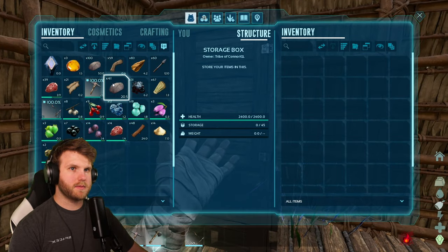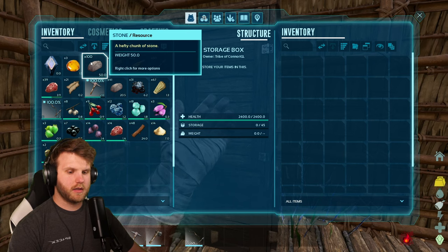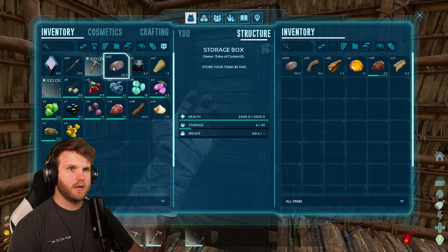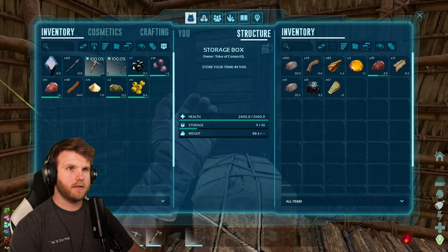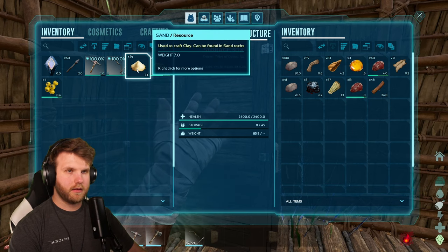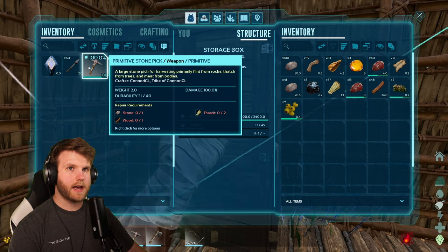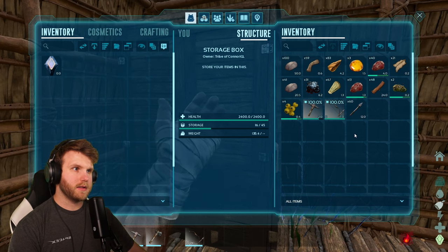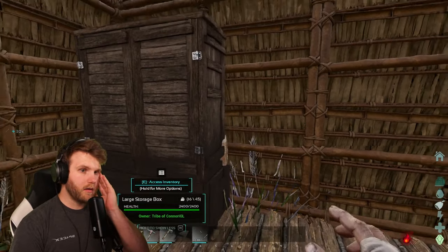Either that or being inside brought my heat down — I did make cloth armor which is good. I can access storage now and put some stuff away — thank god. T for transfer. I can actually transfer a lot of stuff. I don't need any of these berries. I do need these materials. Splitting some stuff in half — there we go, cool, alright.